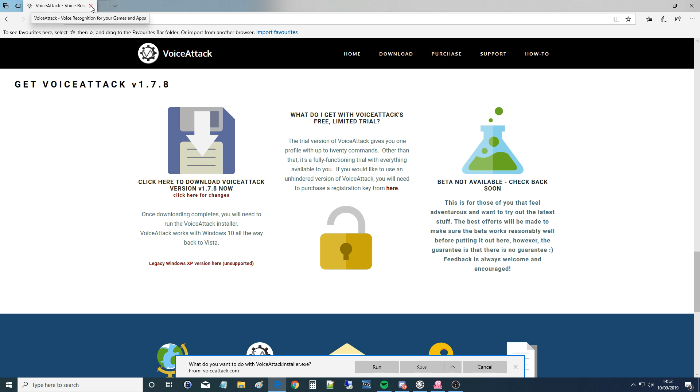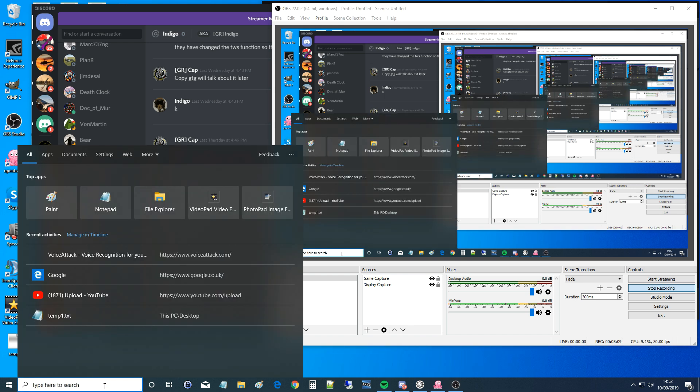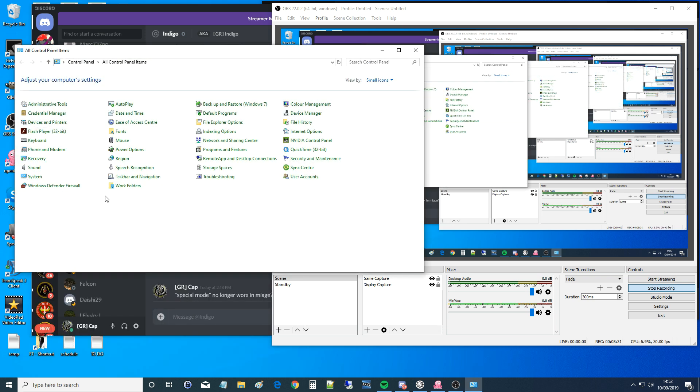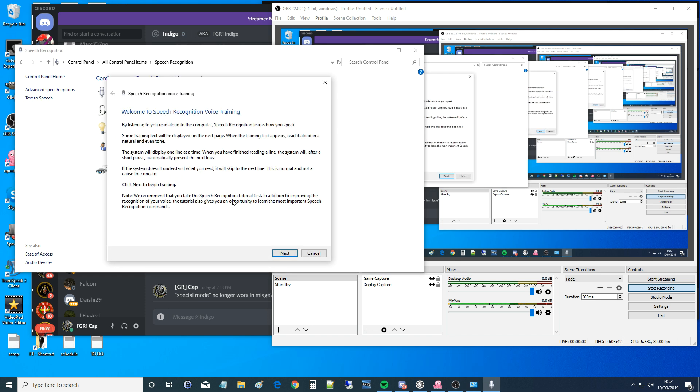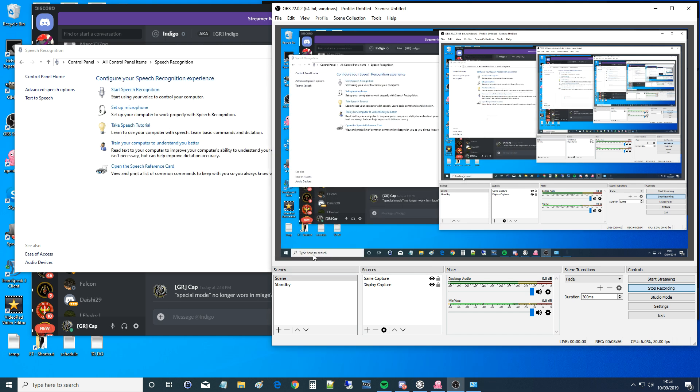The next thing we need to do is teach the computer how to understand our voice. If we don't do this, it's not going to work, or not going to work very well. Go to the Windows taskbar at the bottom, open Control Panel, then Speech Recognition, and click 'Train your computer to understand you better.' This is where it learns your voice — whether you have a southern, northern, Irish, or Scottish accent. Click next and it will ask you to say comments out loud, and as you say them it will train the computer to recognize the various parts of how you speak.